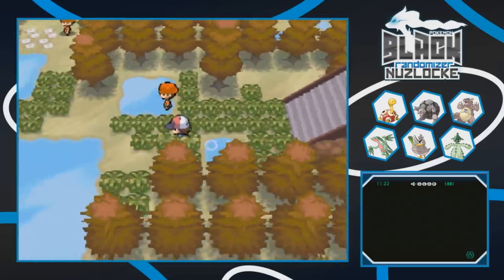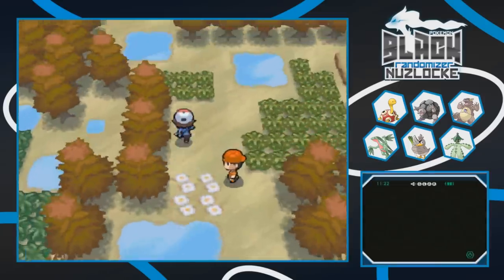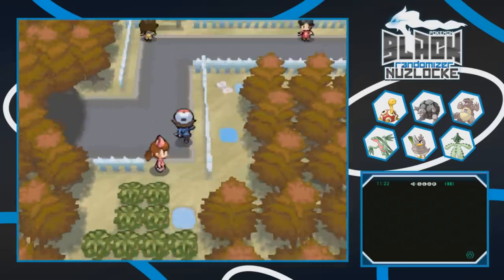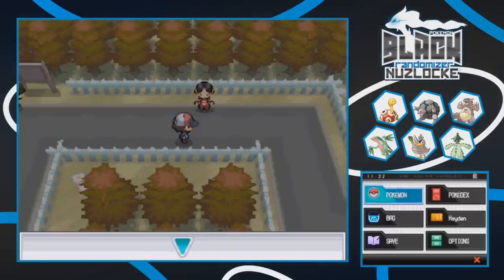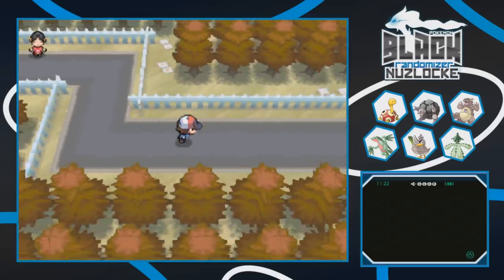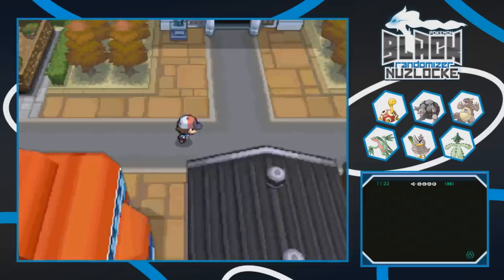That's all there is to do on this route. We did lose a Taillow but we're still coming out on top. Our team is looking like we're in fighting shape to go take on the gym. We heal up with the nurse lady who's right here. With the levels we're at - around 18, with Gump at 19 - I think we should be okay. By the time we get to the gym leader we'll probably all be around level 19.